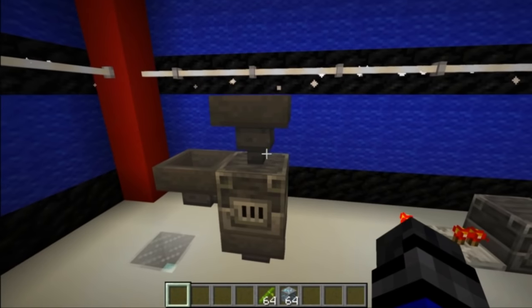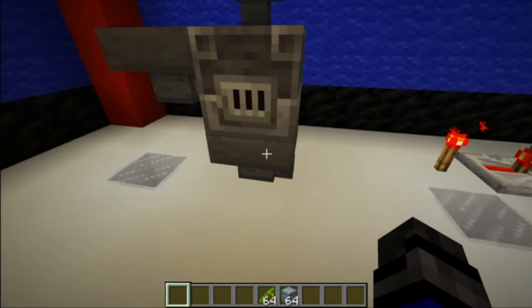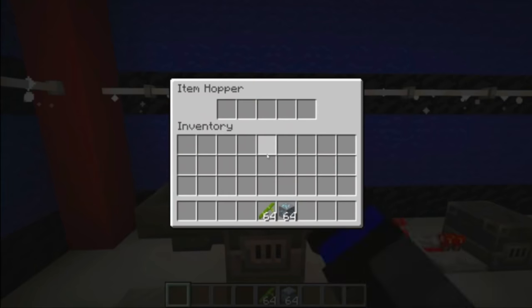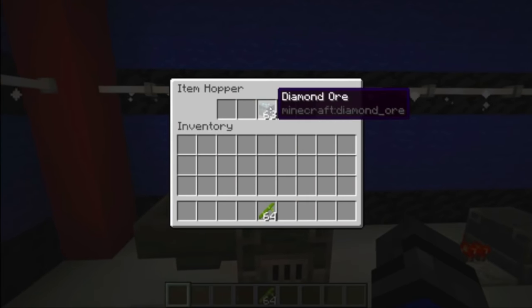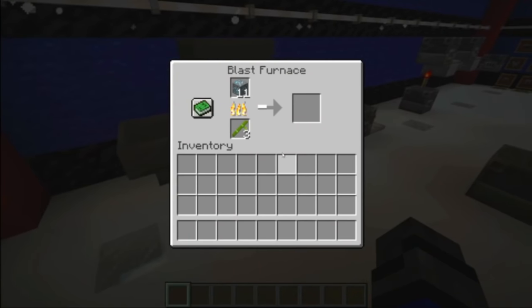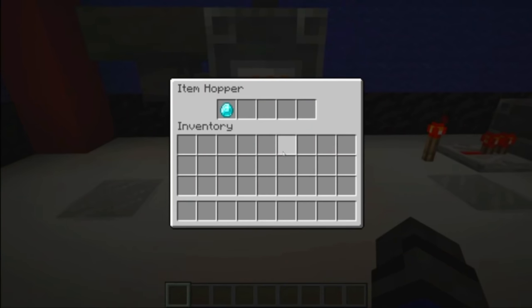We can also put buttons on the side of them. We can actually automate the Blast Furnace. All we have to do is place a hopper on the top, on the side, and on the bottom, coming out into a chest or collection system of your choice. All we're going to do is load up some diamonds in the top hopper and in the side hopper place in some bamboo. And automatically we can see that is going to start smelting and we are good to go.